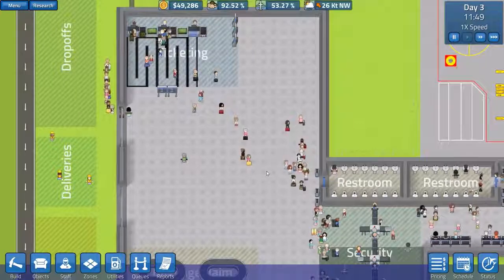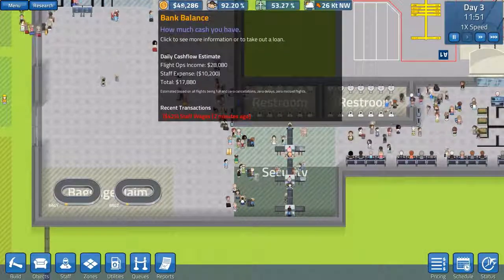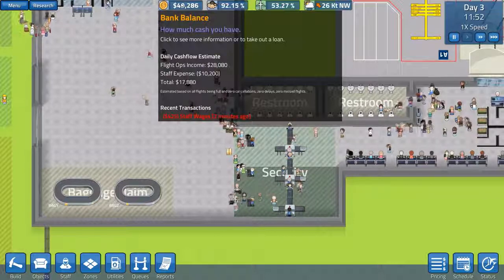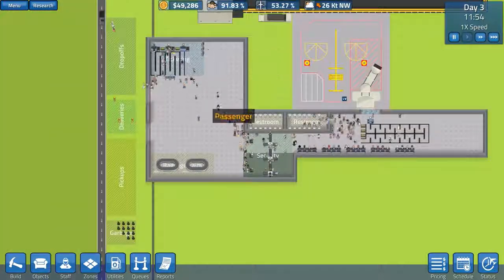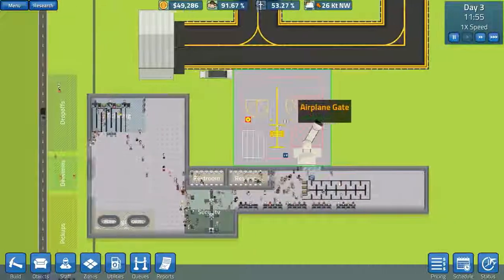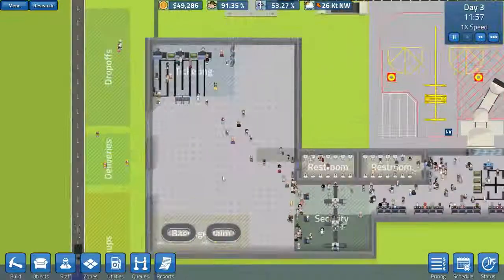In this episode we want to continue on and hopefully make some money. As you can see, we're currently estimated to get 17,000 plus a bit of change in profit, which is good, but that's not really enough. So we really need to expand our gate area and just expand the facility.